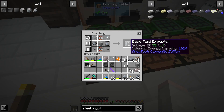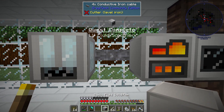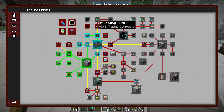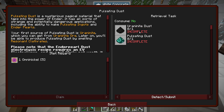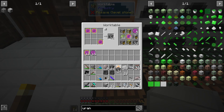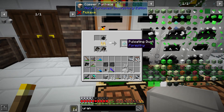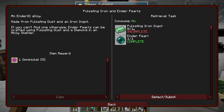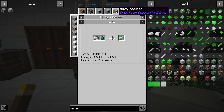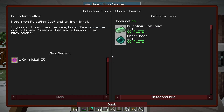We already have all the ingredients for a basic fluid extractor and a basic fluid solidifier. Next on our list, we're going to get pulsating dust — dust made from uraninite. I don't have any of that, so back to the store we go. I'm going to start off with two full stacks and get that smelted up, then smelt this dust again to get pulsating dust. We can make a pulsating iron ingot by alloy smelting iron and the pulsating dust. One pulsating iron ingot — quest complete.